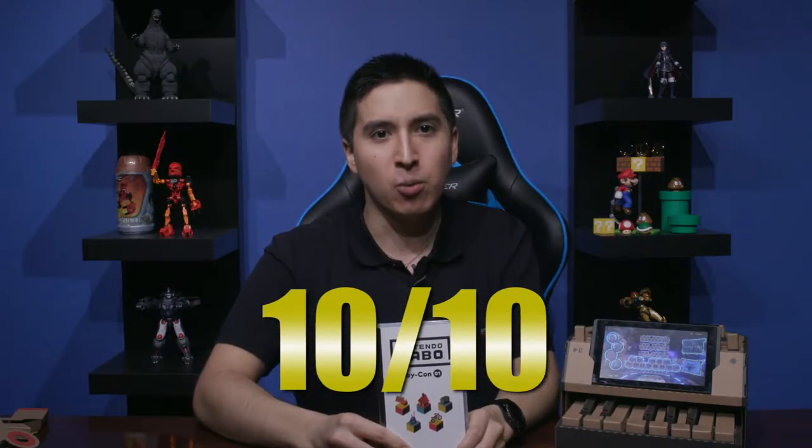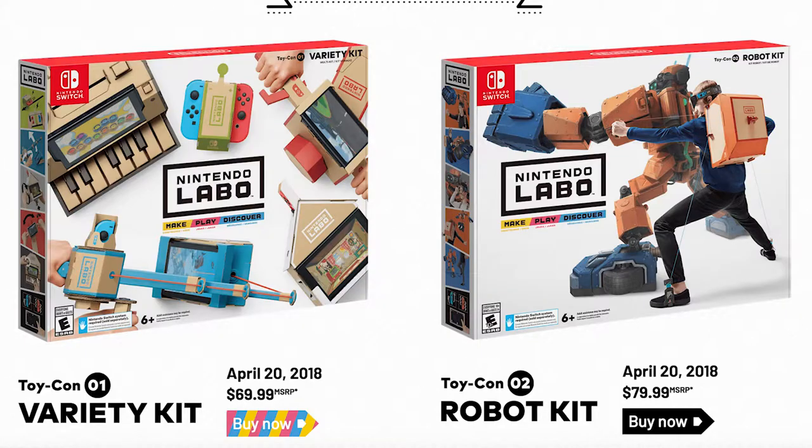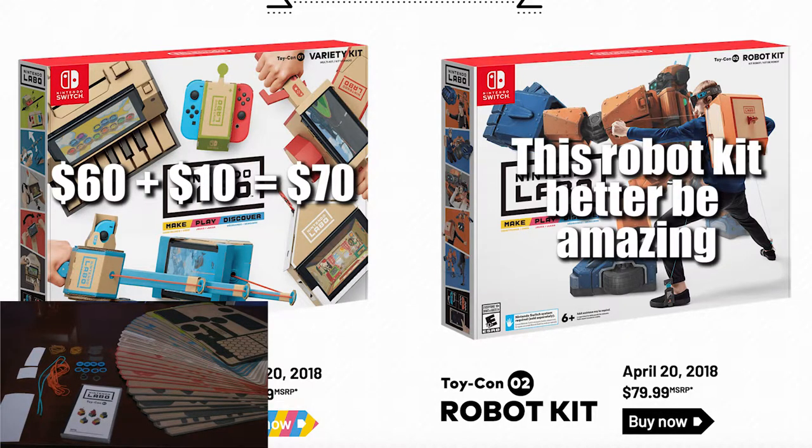I was originally going to give this a 9 based on the creativity of this idea in general, but then the fishing rod and the house were originally going to drag it down a bit. But then I spent hours on the piano and found the Toy-Con Garage. So overall, I give the Nintendo Labo Variety Kit the show's first 10 out of 10. In taking a risk and releasing what are basically toys, Nintendo have at once embraced their pre-gaming roots and potentially provided a new sub-platform for the Switch. The price only looks high, but thinking about it, it's $60 for software with multiple games and a program mode, and then $10 for fairly decent cardboard and these other bits.